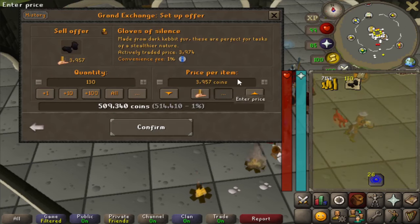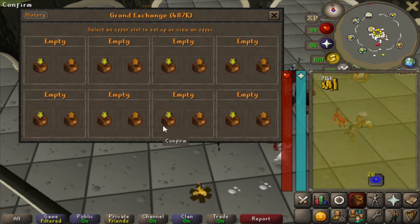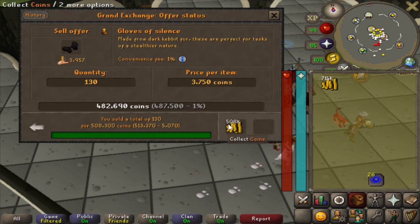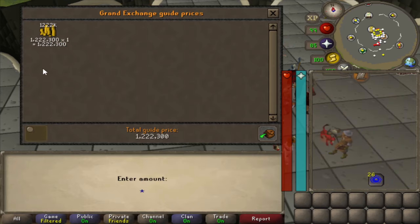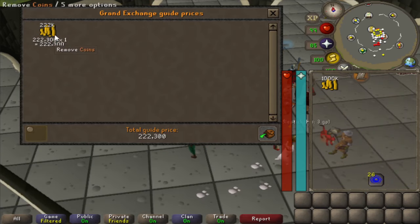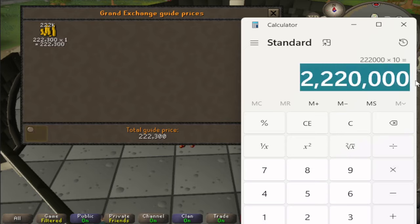All the gloves sold for 3,750 GP each, leaving me with 1,222,000 GP. Subtract the 1,000,000 we started with and that gives us 222,000 GP profit per 6 minutes. Multiply that by 10 and we're left with 2,220,000 GP an hour — our highest moneymaker of the video.